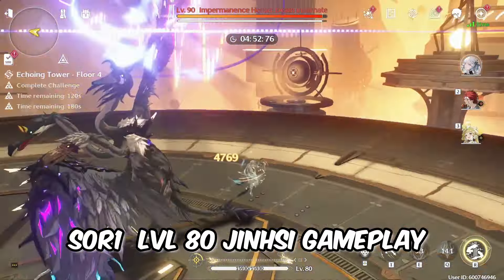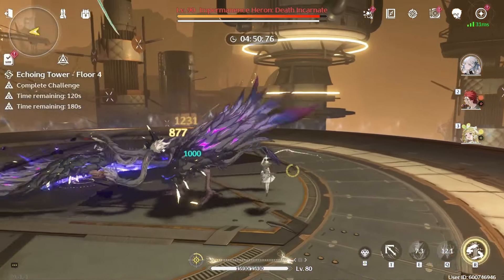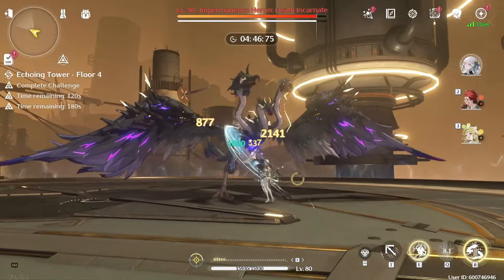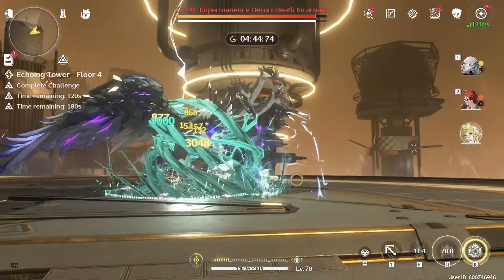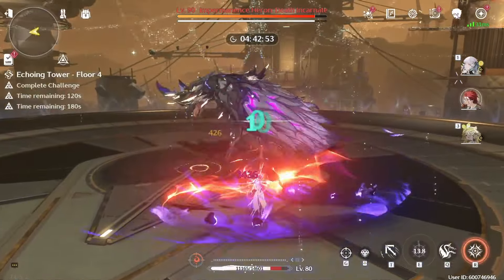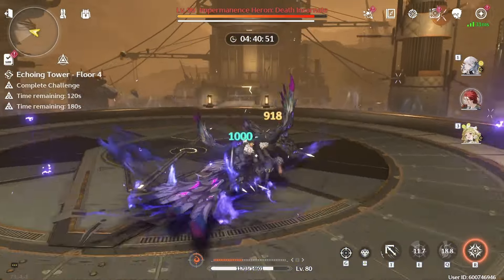How to do so? The easiest way we've found is to start the rotation with Jinzy to build up Incarnation and switch to your other characters without using Illuminous Epiphany. This way, you can set up buffs and be ready to go once you switch back to Jinzy.